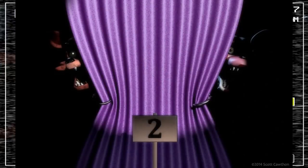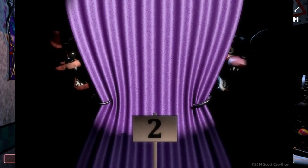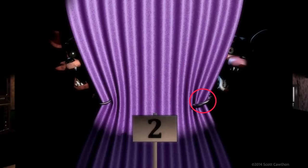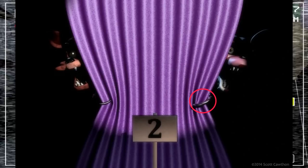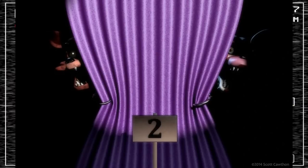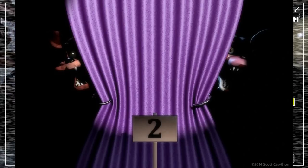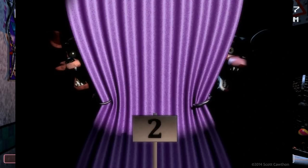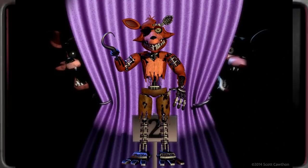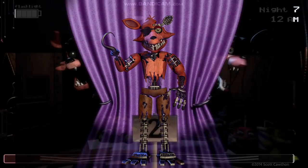Moving on to Five Nights at Freddy's 2, the first thing we'll look at is the teaser depicting Foxy and Mangle behind the curtain of Pirate's Cove. There are two small details in this teaser that were cut from the game. First, Mangle actually has a hook, possibly implying Scott Cawthon had originally planned for her to be a normal toy animatronic before deciding to make her as mangled as possible. Secondly, Foxy is shown in his appearance from the first game but with glowing black eyes, implying either that he was originally planned to appear in his normal form, or that normal Foxy was just used as a placeholder before Withered Foxy was modelled.